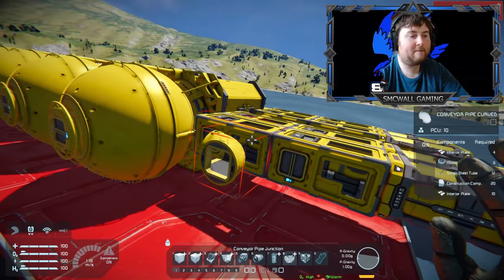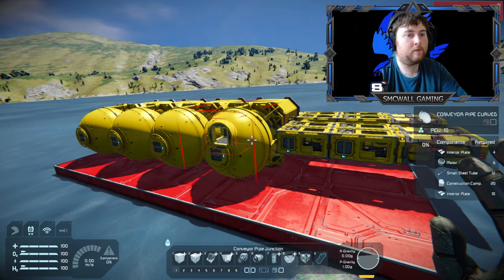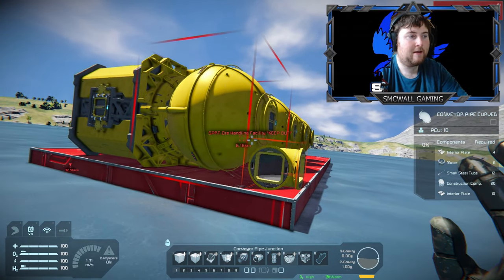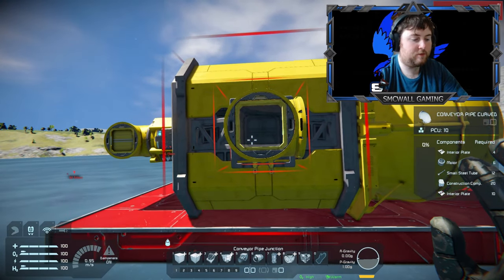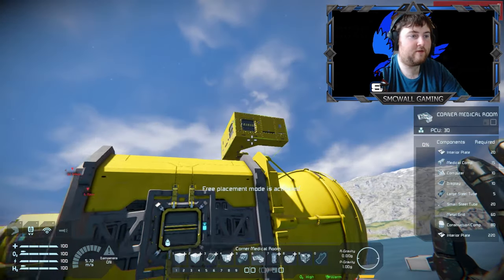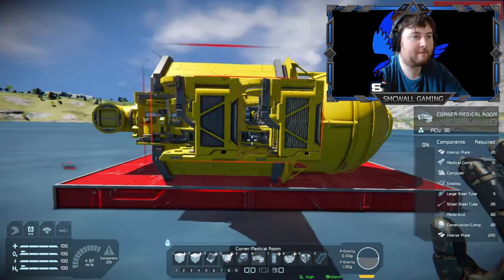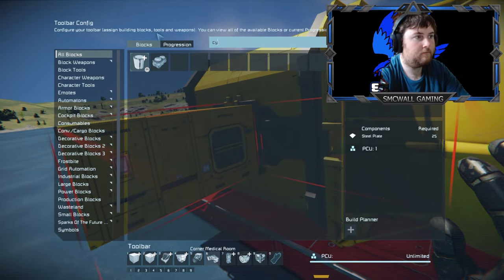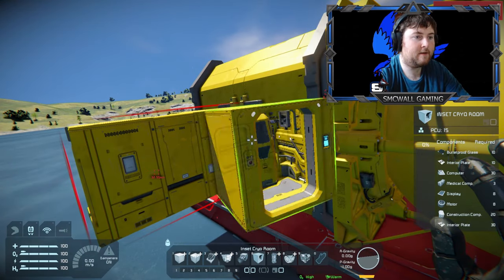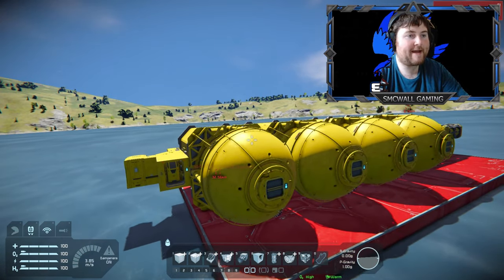Don't forget your med bay — ideally you want it with very easy access. If you're flying to your base to fill up on energy, you want the med bay somewhere easy to get to. So we'll tie it to this here — we'll get the med bay, this one here that can go on the side. We'll put a cargo connector on the back of that. There's this modded one here — there we go. And since we have all that, we'll also need your reactor if you have one.